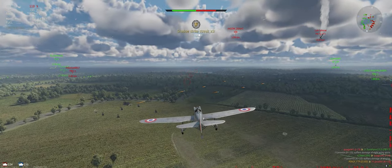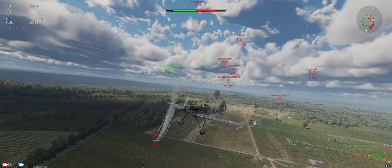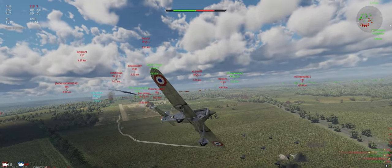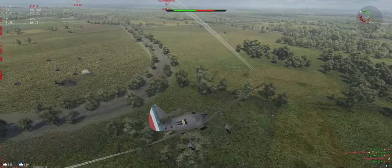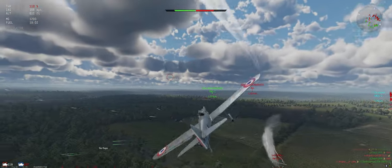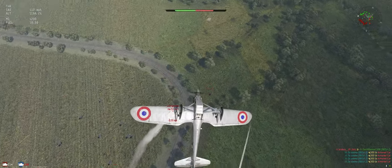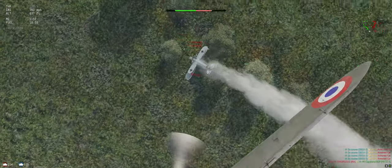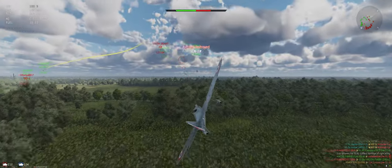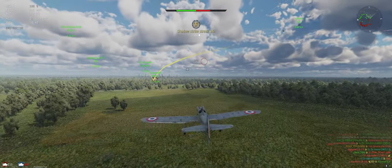He's down, I'm reloading. No flaps — that's unfortunate. Looks like his engine's damaged, so we're just going to take it vertical. All right, J6B spun out, TBD's down.